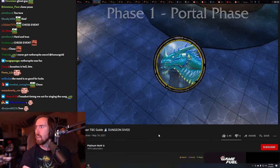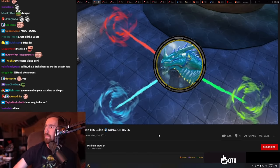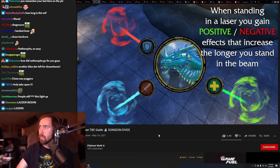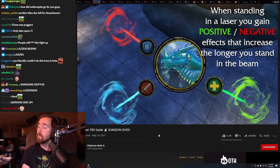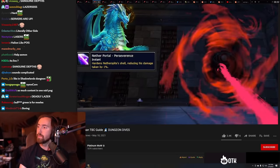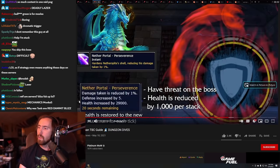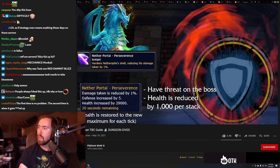Let's talk about the portal phase. When fighting Netherspite, three portals will spawn around the room. These portals will shoot laser beams at Netherspite, and if they hit him they will buff him. Players need to stand in front of the laser beam to block it. Players will gain positive but also negative effects that increase the longer they stand in the laser. The red laser beam will reduce the damage Netherspite takes by 1% per second it hits him. This laser is for the tanks — the most effective strategy is to have a tank stand in the laser for 5 seconds, step back out for 5 seconds, and dance in and out.